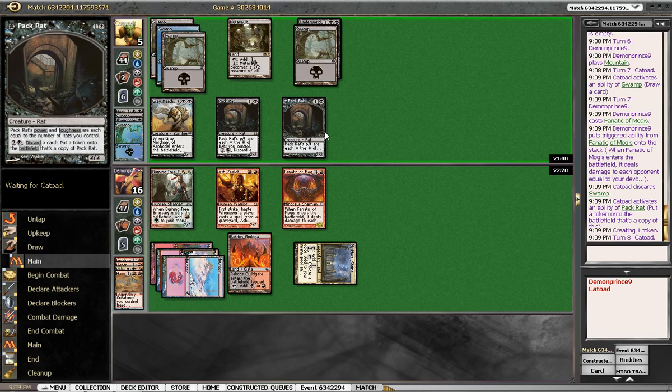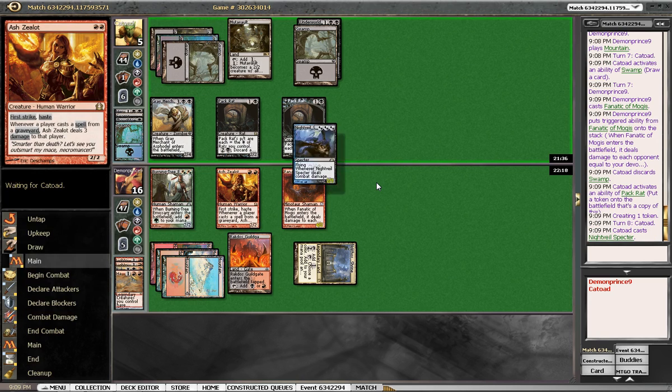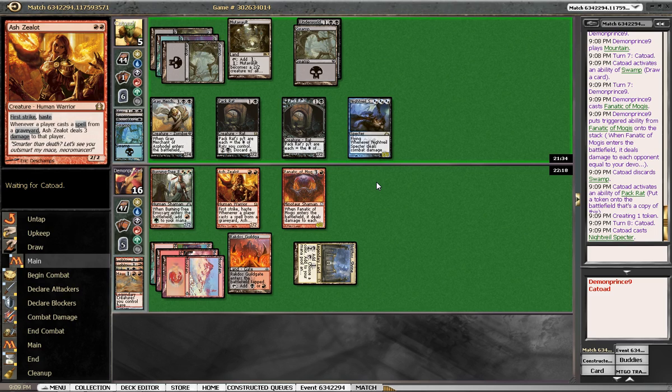We turn both these sideways for day 6, go to 10 — we have to find something. Nighthowler is pretty good too. We're just never getting through his army of 2/2s.